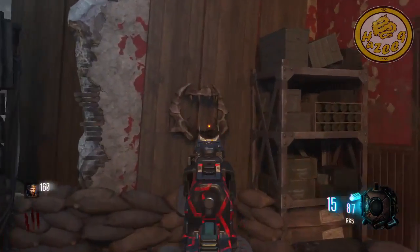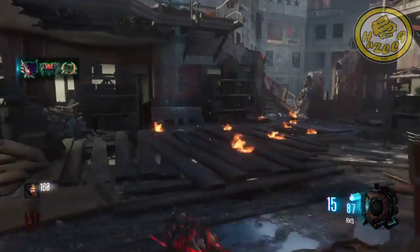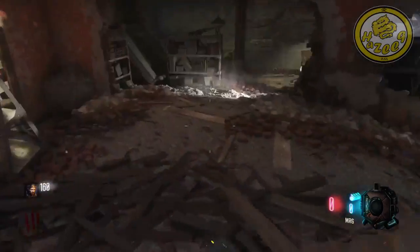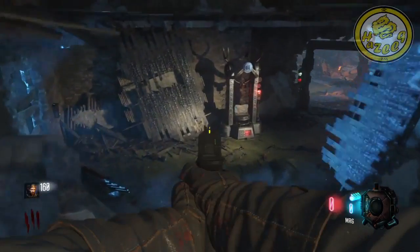It should be right on this wooden wall here — you can pick it up. And if it's not in there, you can go down this way and it should be right where the Wonder Fizz is. So that's the last location for the third part.